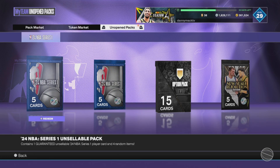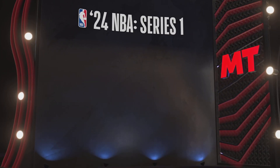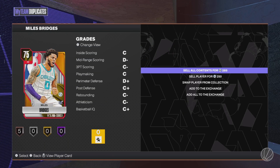Speed with ball, excellent. Series one — can we get one that we don't have? Can we get a gold one that we don't have yet? We have Miles Bridges — we do have Miles.